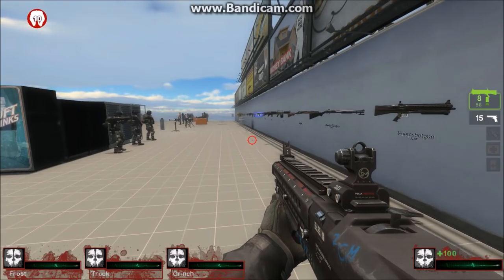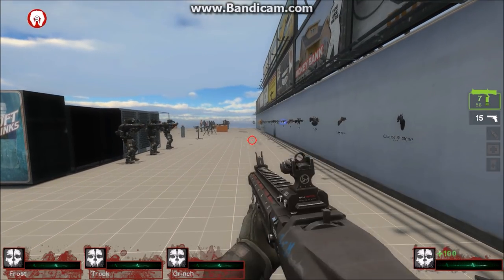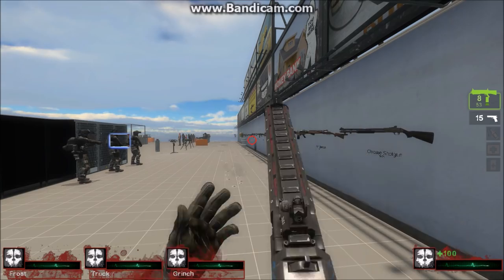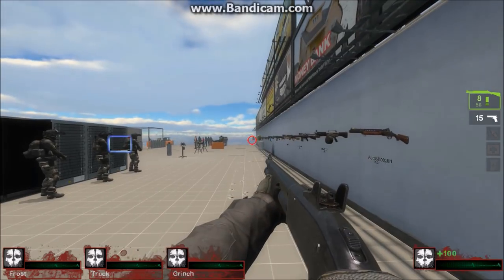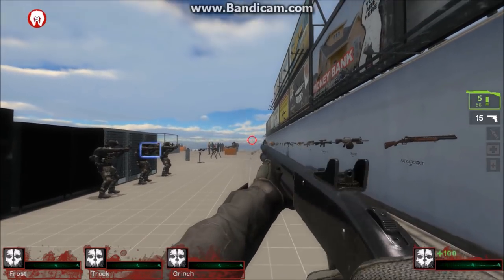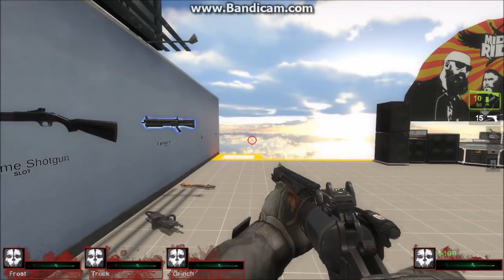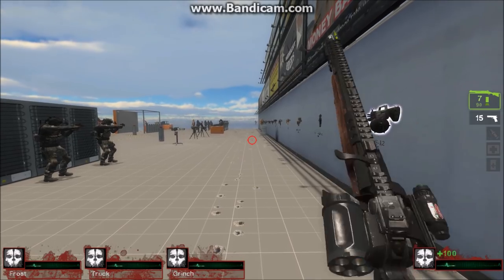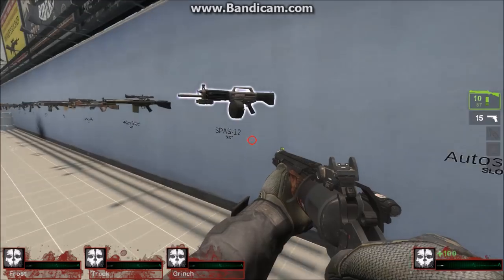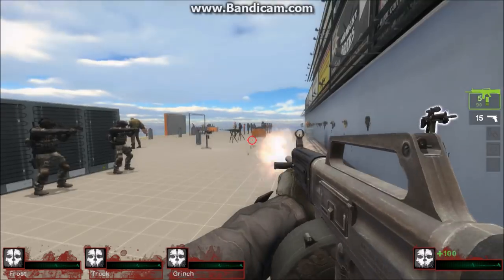And this is the pump shotgun, which is also from Call of Duty Ghosts, ported into Left 4 Dead. It replaced the pump shotgun in a way. And this is the chrome shotgun, which is actually from the Insurgency packs — pretty solid. And this is again from Call of Duty Ghosts; it's a style of reloading from a revolver. And this is the auto shotgun, replaced by the Spaz-12.